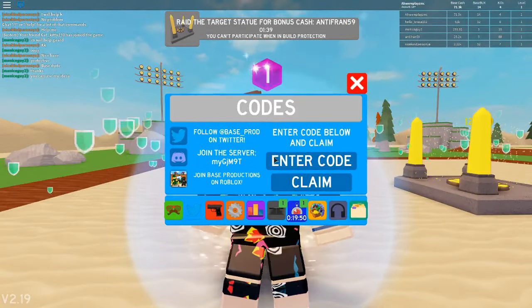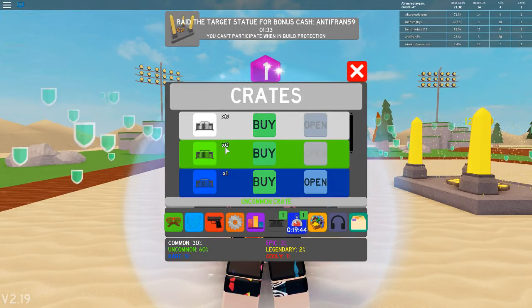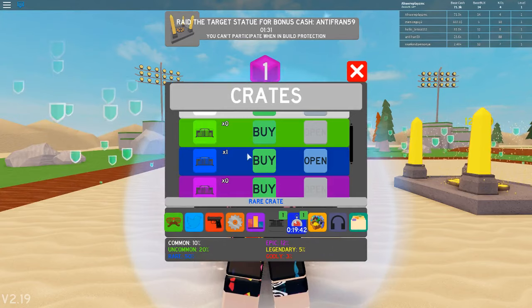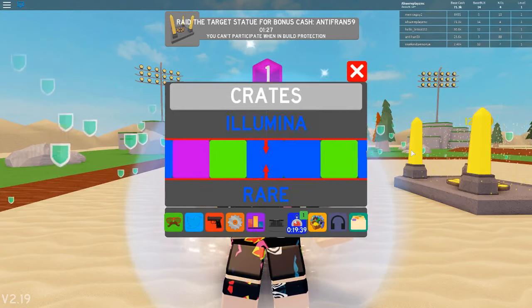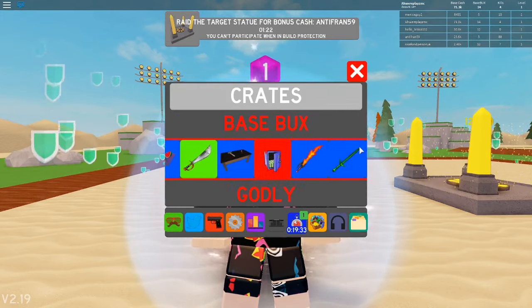So we can come back into the more section here, and I believe we go here to this crate area down below. And right here, as you can see, we have one rare crate to open. So now we can just click open and see what we get. Let's go and open that right now. Let's see what we're going to get here — hopefully something good.